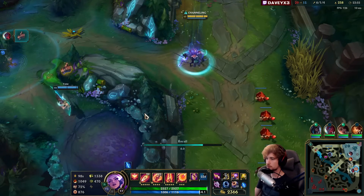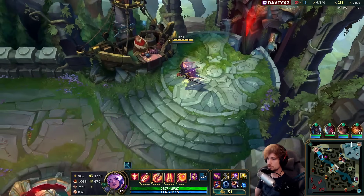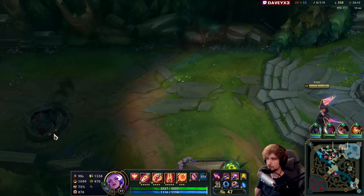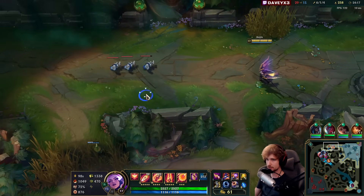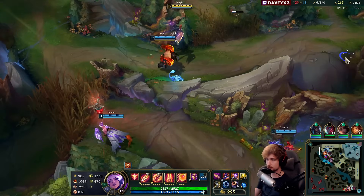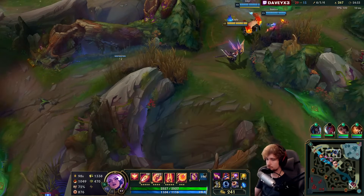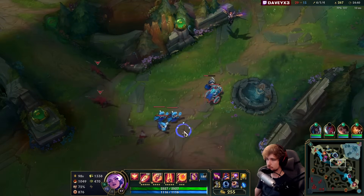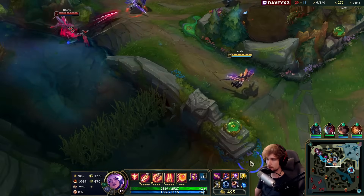There we go — I got Rabadon's, we are very much good to go here. We're also about to reach level 18. The enemy team is all level 14-15, so we have about a two-level gap here. Running a very solid ten CS per minute — more than ten in fact. The only problem is we still can't fight for objectives right now. It's very hard to deal.